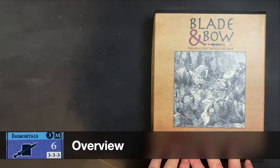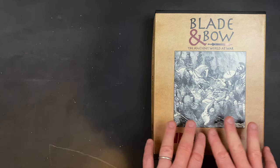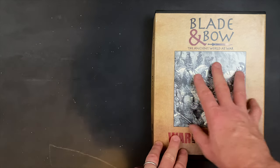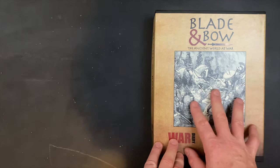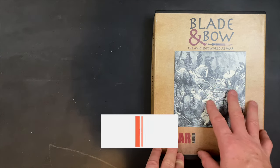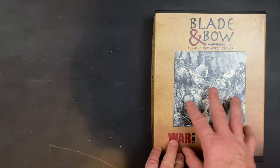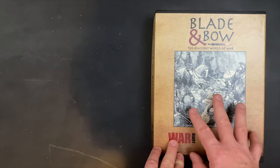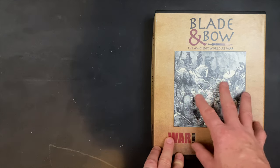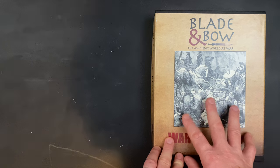Before we start looking at the components, let's set a little bit of context. There are rule references in here to this being the first volume in a series of quad games exploring ancient World at War combat. While this game has Greek versus Persian scenarios, there are rule references to Roman units and to some types of counters not present in this rule set. So this clearly has a design vision of being the first volume in a number of volumes exploring the ancient world at war using this combat system.